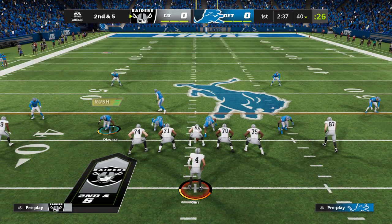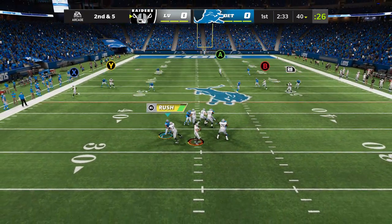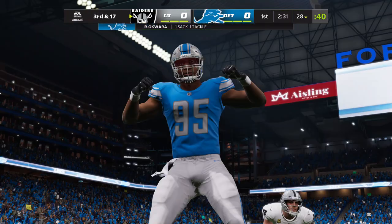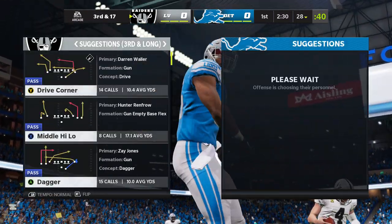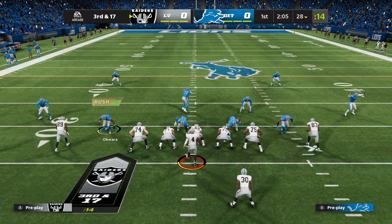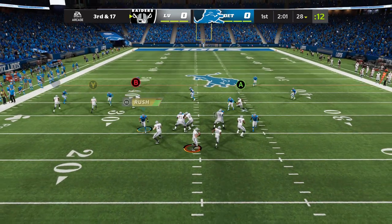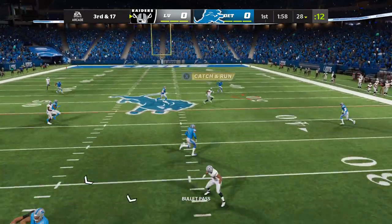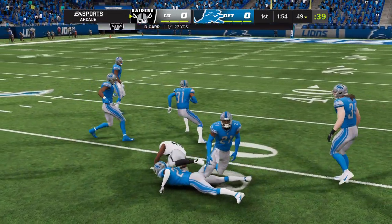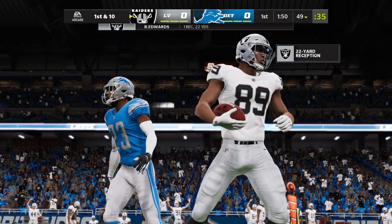Here's second and five. Shotgun now for Carr, and he can't find a receiver and he's brought down. Romeo Aguara able to run him down for a loss of 12 that time. Now on third and long, they'll look to throw. And that's caught — it's Brian Edwards, and they nearly get this all the way to midfield. Mark him down at the 49.